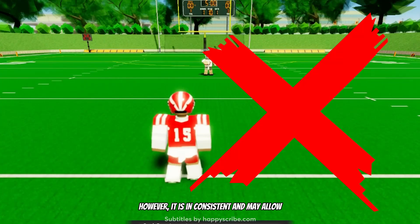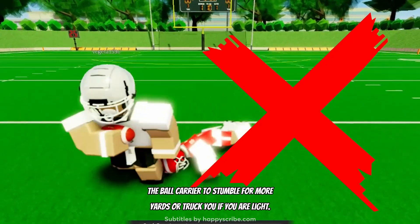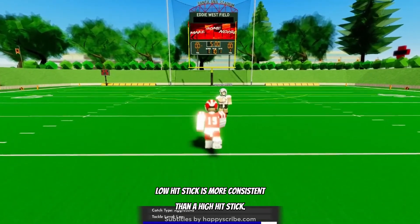Hit stick is an aggressive tackle that may force the ball out and instantly stop the ball carrier. However, it is inconsistent and may allow the ball carrier to stumble for more yards or truck you if you are light. Low hit stick is more consistent than a high hit stick.